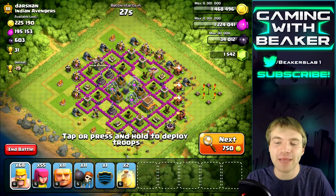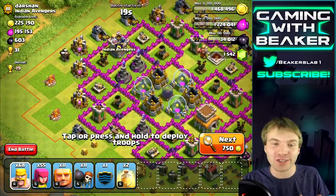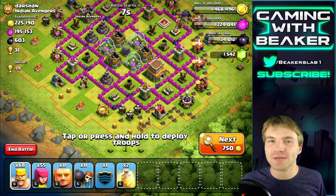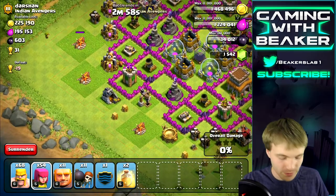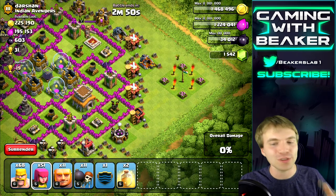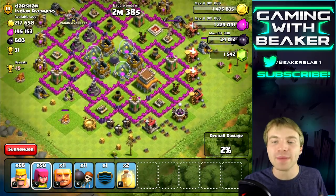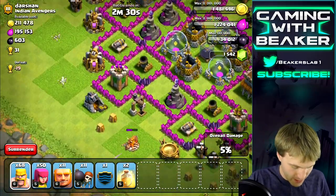We've got a semi-inactive base here — he's been on recently because he's upgrading stuff, but there's a lot in the mines. We'll pick those off and then go through the middle to get some dark elixir. My barracks are boosted so even if I use all my troops I can have an army again in a few minutes. Let's snipe some buildings — one archer can take out that whole pump. Now we'll crash in from the top where that clan castle is.